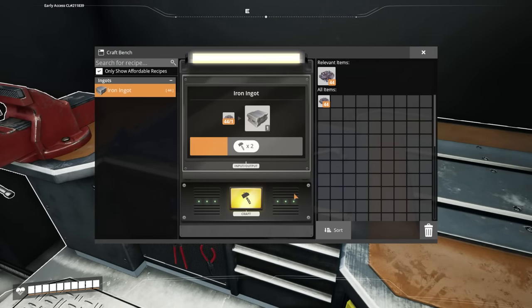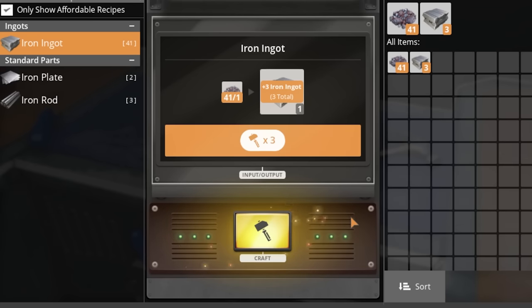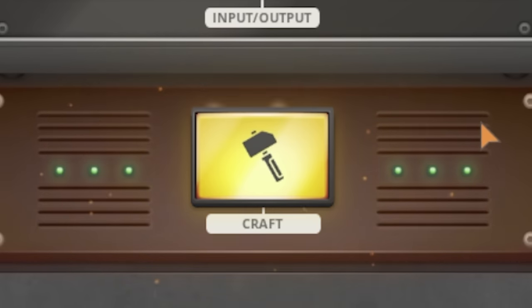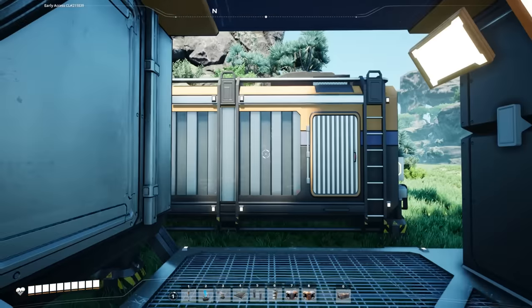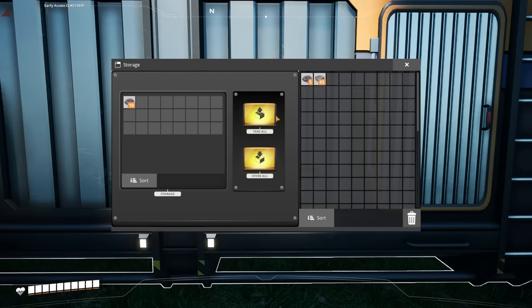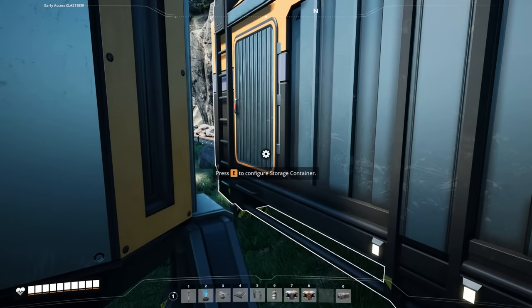It doesn't cost any power, and if you just tap spacebar, it holds down the craft button. This is all you should be using for the entire first day of your playthrough. One of my best tips is to bring a container right next to you that's just being fed iron ore.